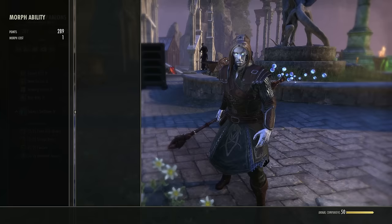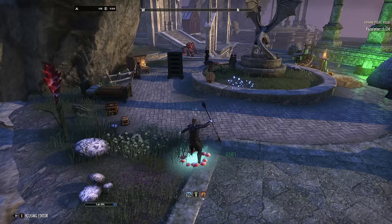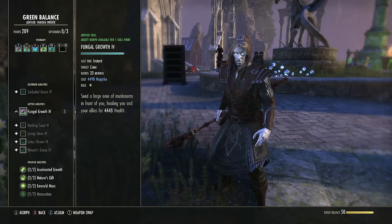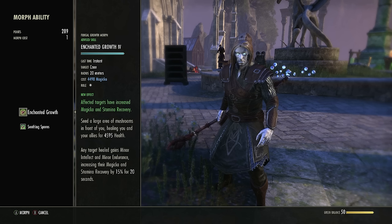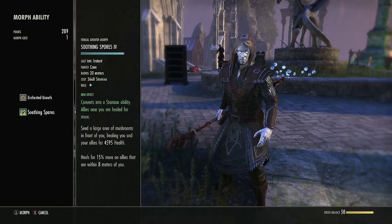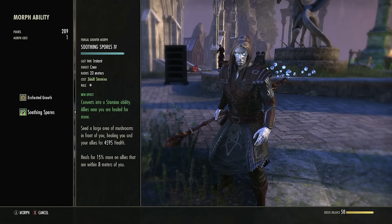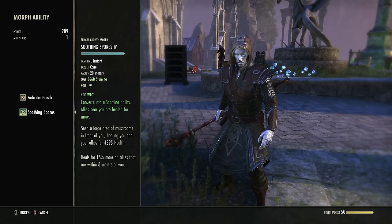Green Balance is your healing skill line. Fungal Growth is a cone heal — the further back you are, the bigger the spread. It's an area of effect heal for as many targets as fit in it. The two morphs: one increases the magicka and stamina recovery of targets affected, granting minor endurance and minor intellect for 20 seconds alongside the heal. The other is a stamina variant that converts the heal to stamina, and allies within 8 meters are healed for 15% more. So it's a choice between recovery bonuses or a bigger heal.